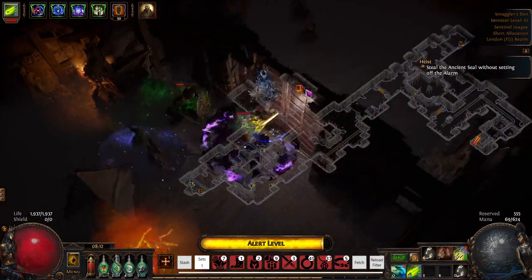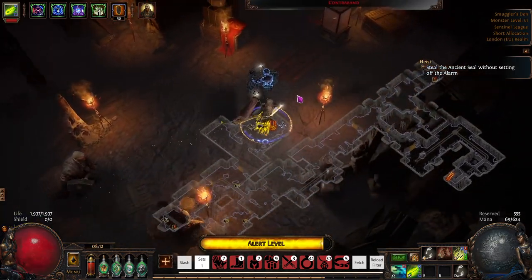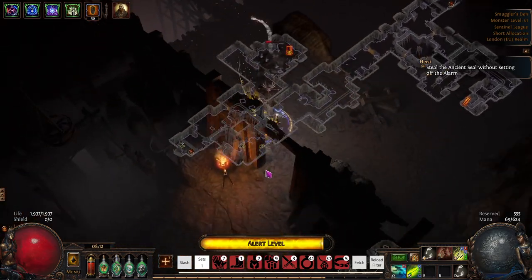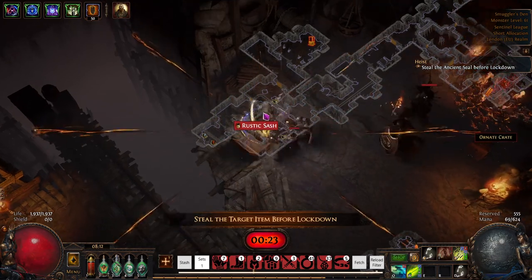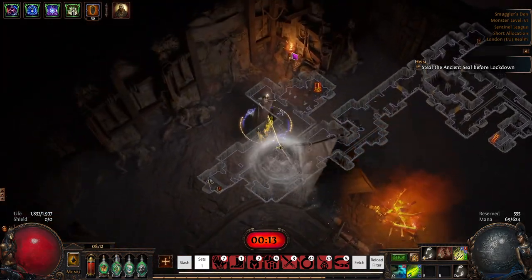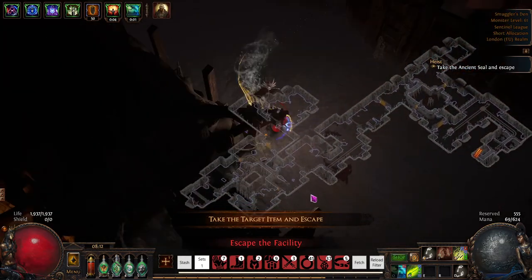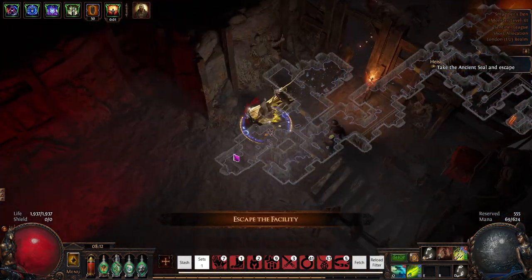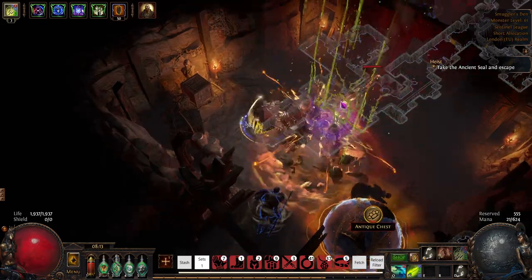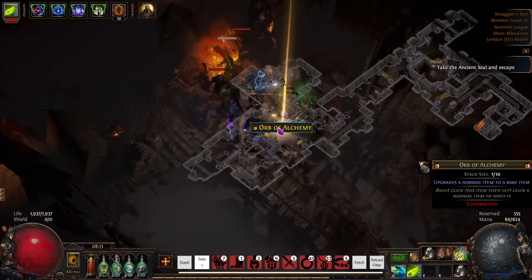Second point: cluster jewels. Again, they are set to Rare Only. If you're running a heist, you want to change your heist filter to show Normal to Rare. A few days ago I found a four-passive-skill medium cluster minion jewel. I picked it up, I ID'd it, threw it in my rotating stash tabs, and it sold the next day for 100 chaos. If I hadn't altered my filter, I wouldn't have seen that cluster jewel and would have lost the potential to earn multiple exalts if it had been a large cluster jewel or something similar. So make sure you're checking your filters and doing your own filters.